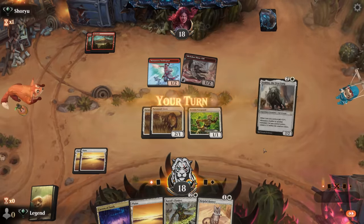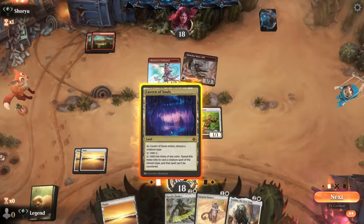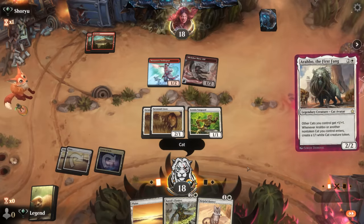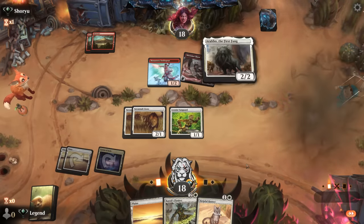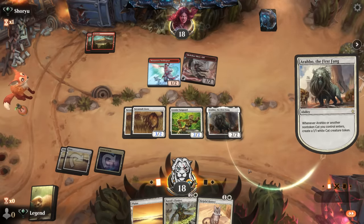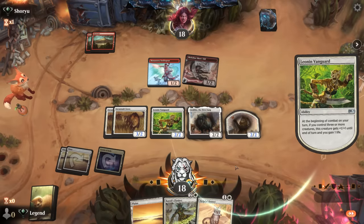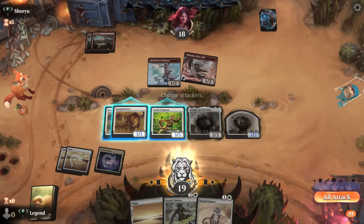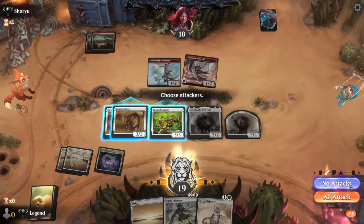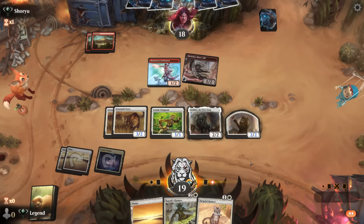Arabo is an excellent draw. We'll see if they take out Arabo — maybe they're waiting to set up an ambush with a Swiss Spear. We don't have to attack; we're fine just building up our board. If I attack and the opponent takes out Arabo, they get to eat Savannah Lions for free, so we'll just pass.